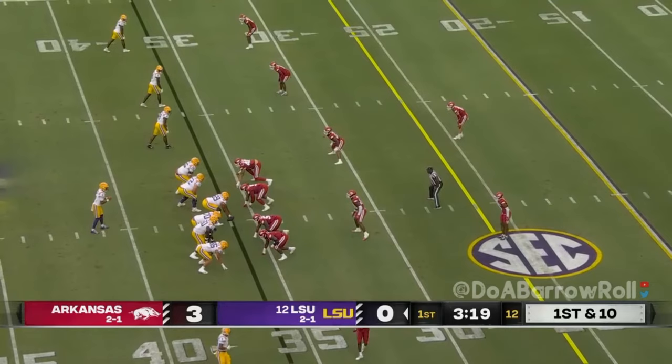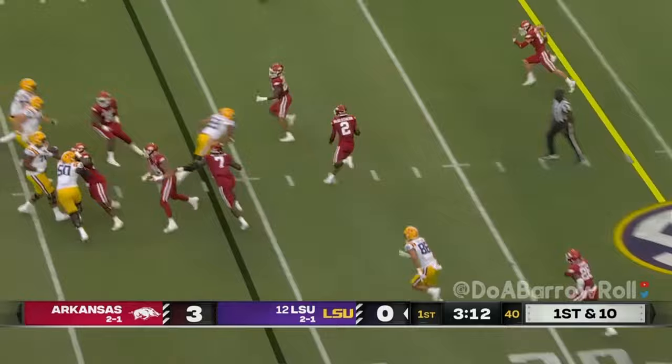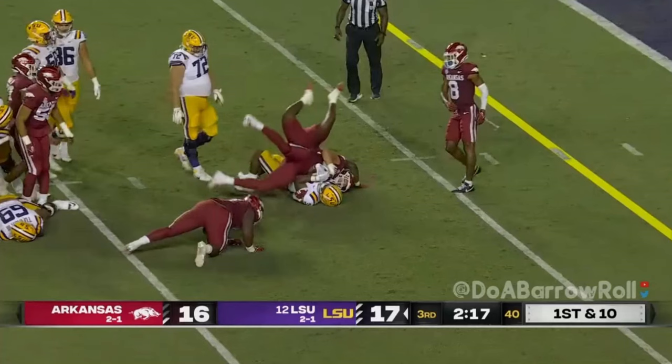Sometimes he trusts his receivers and his pre-snap reads a little too much. The corner shows that they're drifting to the outside pre-snap — until he doesn't post-snap. The corner ends up jumping this route. Daniels never sees him. It's an easy pick. Happened a couple times on film, but with only four picks on the season, can't knock it too much.